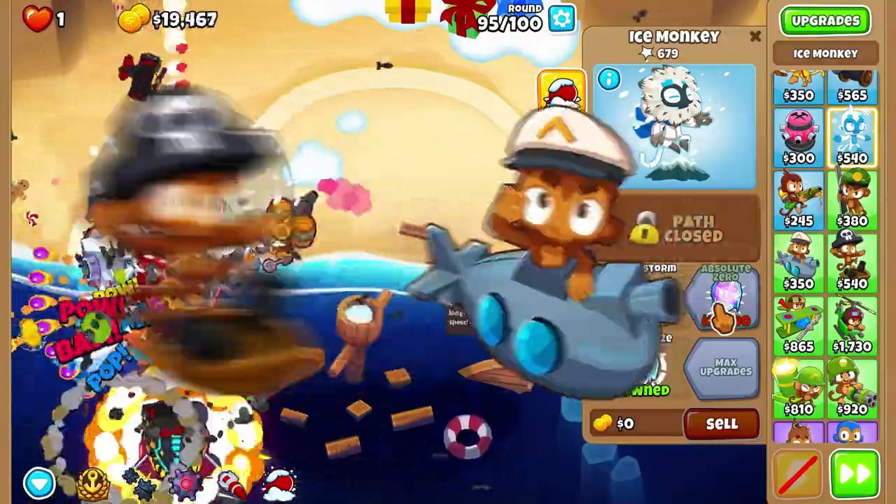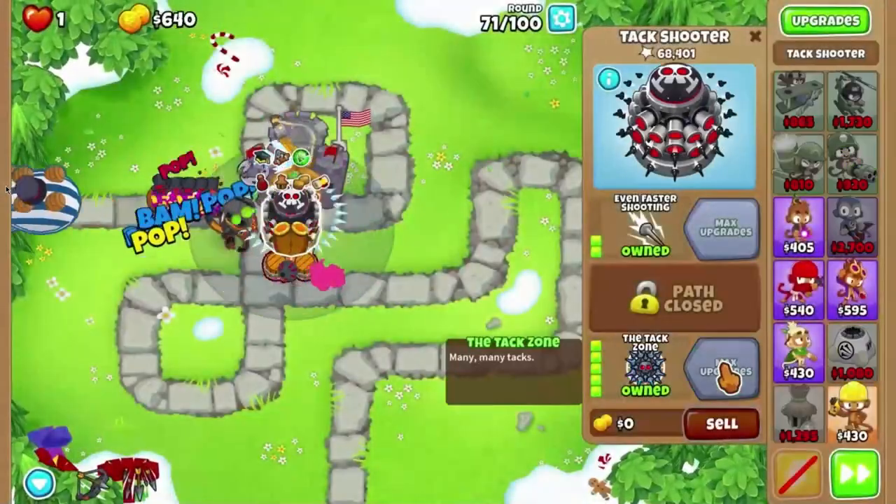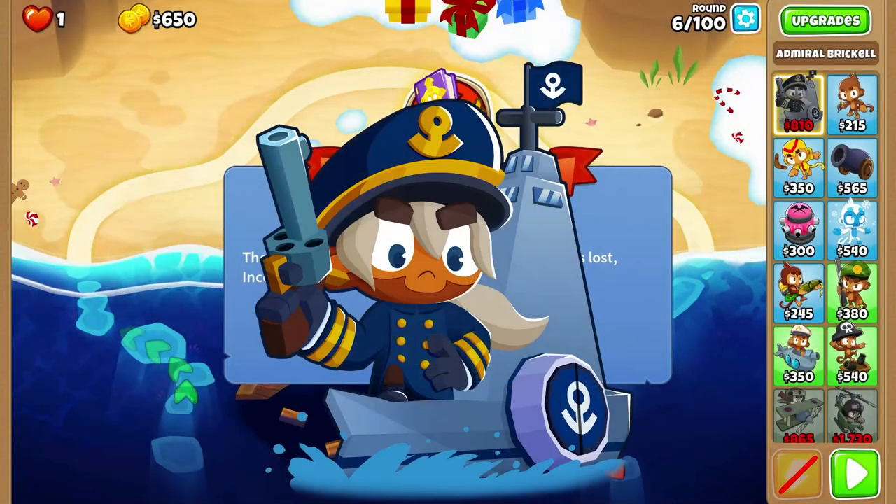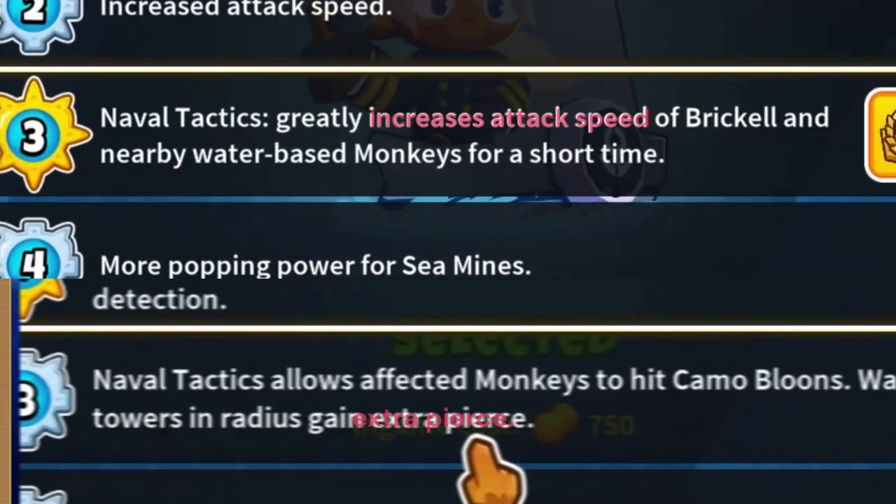This CHIMPS strategy is full of water towers, and here's how to do it. It's not as simple as my last CHIMPS video, but it's still fun to do. I chose Brickle for this run because she'll be buffing our water monkeys.